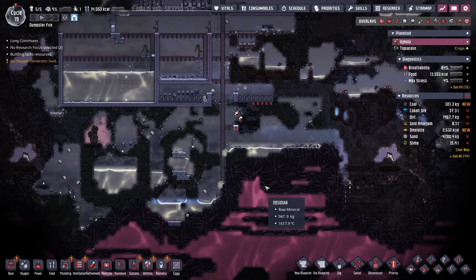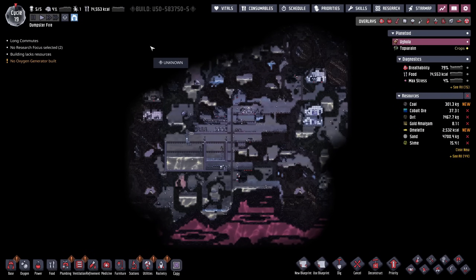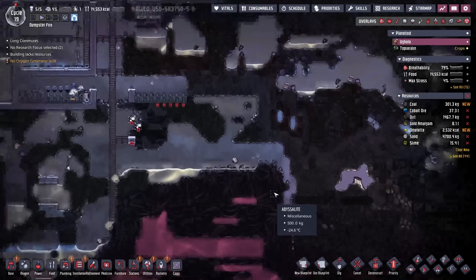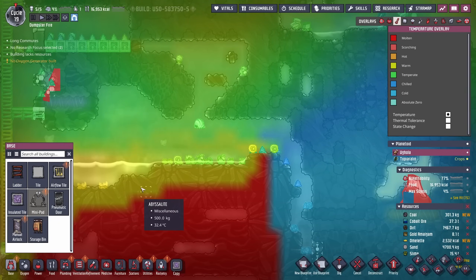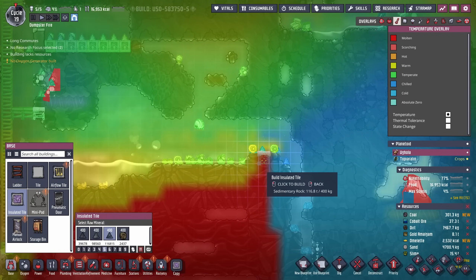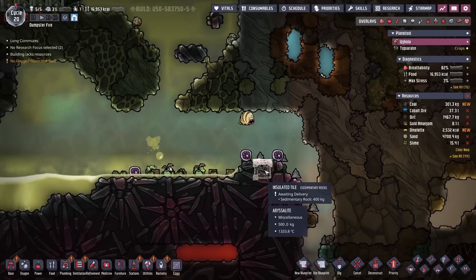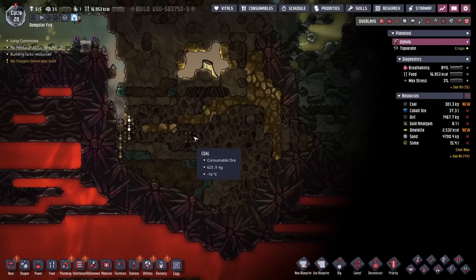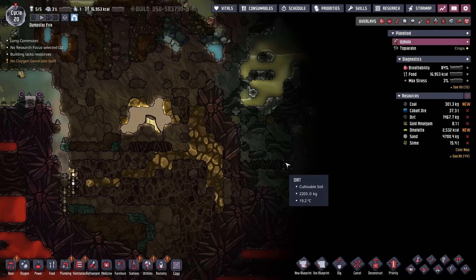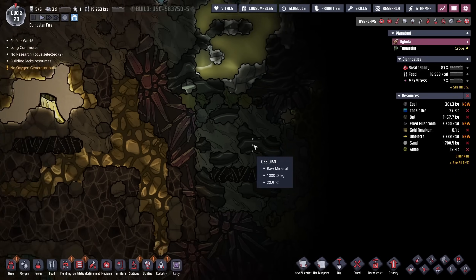I've started doing a little bit of additional exploration. We've managed to unveil just about the entire planetoid, but we have another couple of problems. We have another Abyssalite break right here that we're going to have to put an insulated tile in. This one's not too severe, but just in case we will make sure we put an insulated tile there. We've also done some creative digging to get down in here, and it looks like we've found another gold volcano.